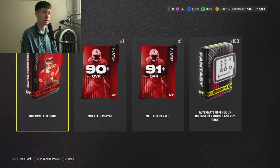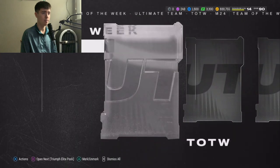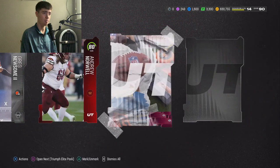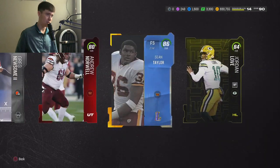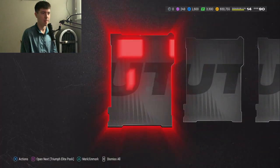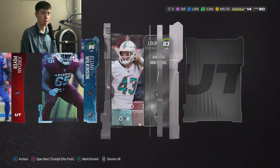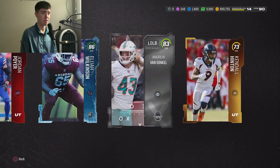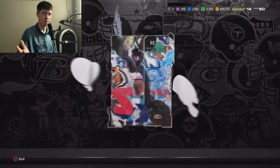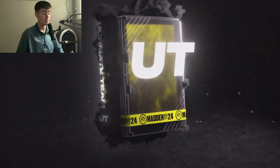Seven Triumphs, here we go! First card is going to be 84 Greg Newsome — I guarantee that's our 80 and 84 slot. Not a great pack to start out, but we're gonna bounce back in a great way. 84 Jordan Employer, 86 Elijah Wilkerson, 83 Indy Van Ginkel — actually it's not 80 plus, which is odd.